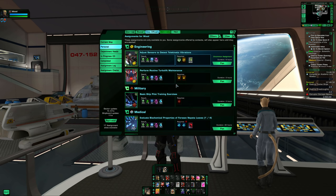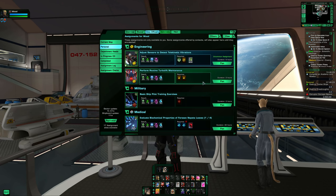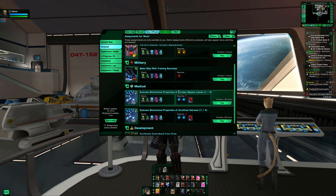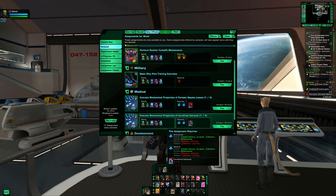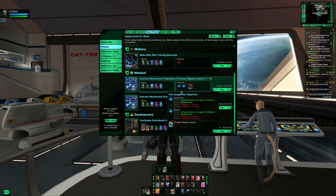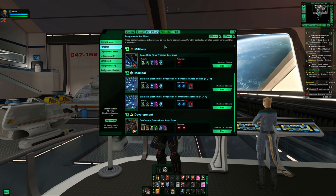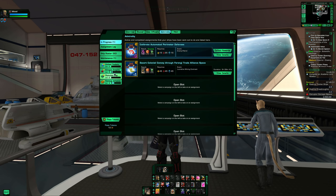Clicking through duty officer missions picks up a little dilithium and XP, and it really adds up. You can slot quite a few of them; if some aren't available due to missing resources, beam up to space for a whole new list. The duty officer system is really its own subject — you can also farm rare duty officers and bridge officers — but it's worth adding to your daily routine.